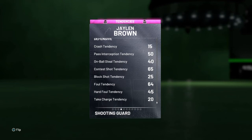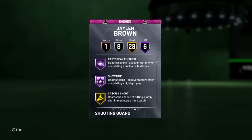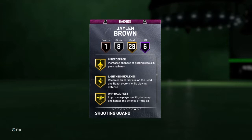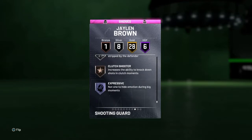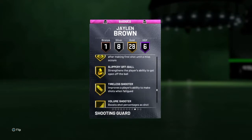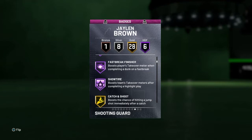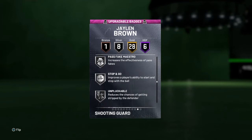Let's check out his tendencies — on-ball steal 40, pass interception 50. Now the badges: pick dodger, pogo stick, tireless defender, trapper, fast break, short time catcher, shoot corner, difficult shots, acrobat, relentless, put back, pick pocket, clamps gold — that's what we like to see. He's also got clutch shooter. Most importantly he's got corner catching, shooting difficult shots. Let's see if he can get range — that'd be free.